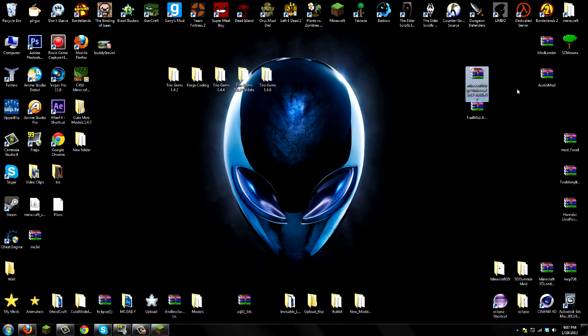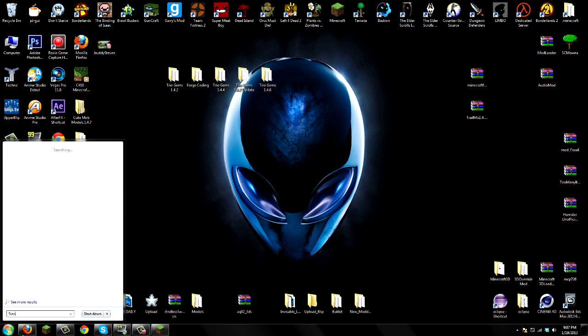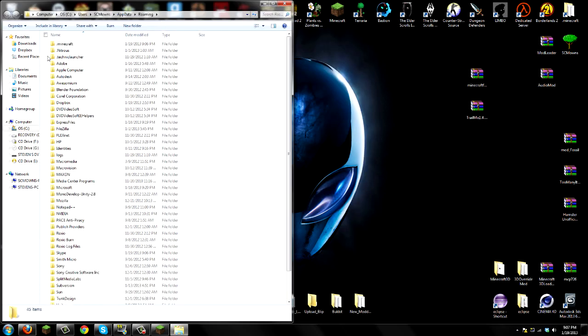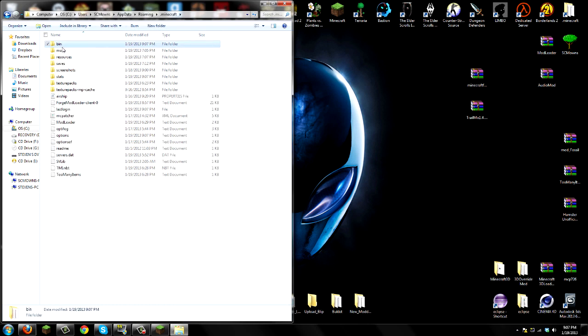You need both Minecraft Forge Universal and the Trail Mix download. You have to own Minecraft to install Forge Universal — if you have cracked Minecraft, Forge Universal will not work. The Trail Mix download is in my description, or check the forums for new updates — this is version 2. Go to Start, search %appdata, and it should take you to the roaming folder. Click on roaming and you should see .minecraft at the top. Go into .minecraft and you'll see bin, resources, save, and everything else. Go ahead and delete your mods folder.